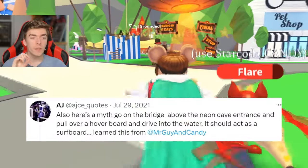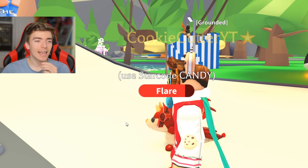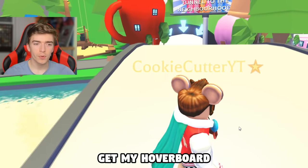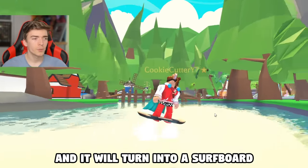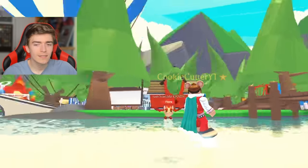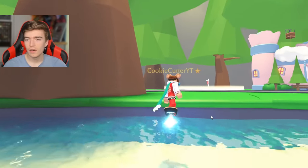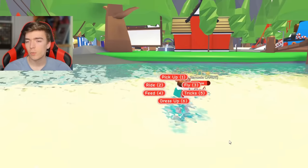The next myth is that if you go to the bridge above the neon cave entrance, pull out a hoverboard and drive into the water, it should act as a surfboard. Hoverboards are pretty rare vehicles. Apparently you just drive over right about here and it will turn into a surfboard. I guess it's kind of true — if you're in the water and equip it, it makes you sink, but if you use the hoverboard and drive directly into it, it makes you hover. So the myth is true, and it works at any point as long as you don't spawn the vehicle while you're already under the water.